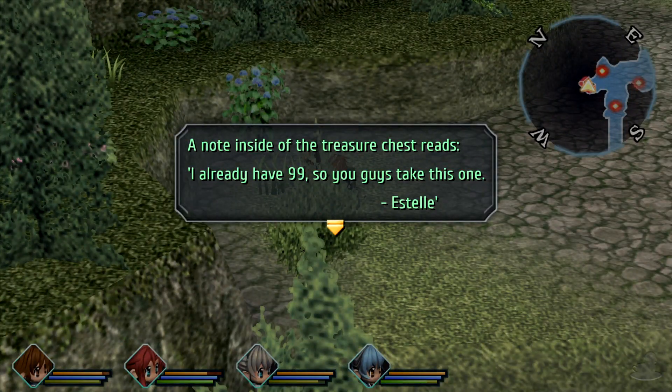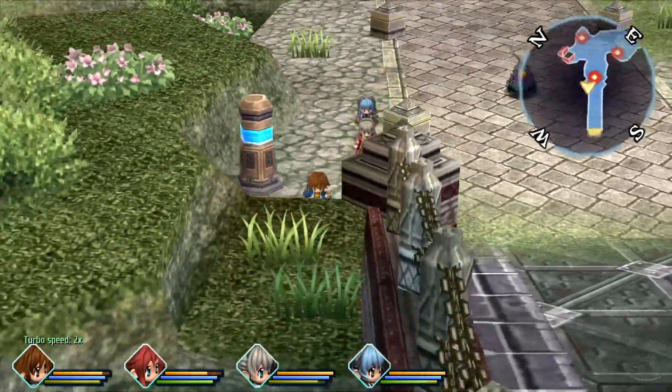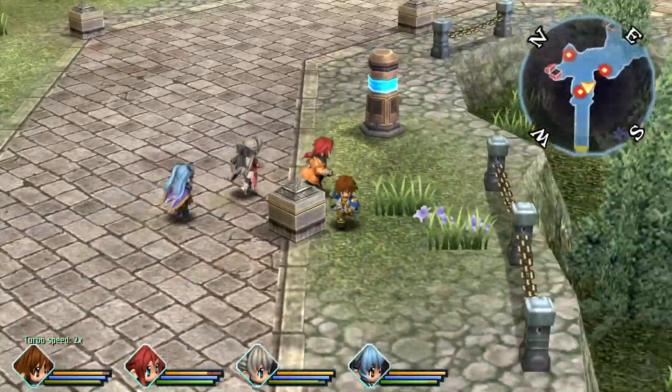A note inside of the treasure chest reads: 'I already have 99, so you guys take this one.' Estelle! Goddammit, Estelle. She even beat us at the damn chest. Well, I need you, don't I? Okay, come here.